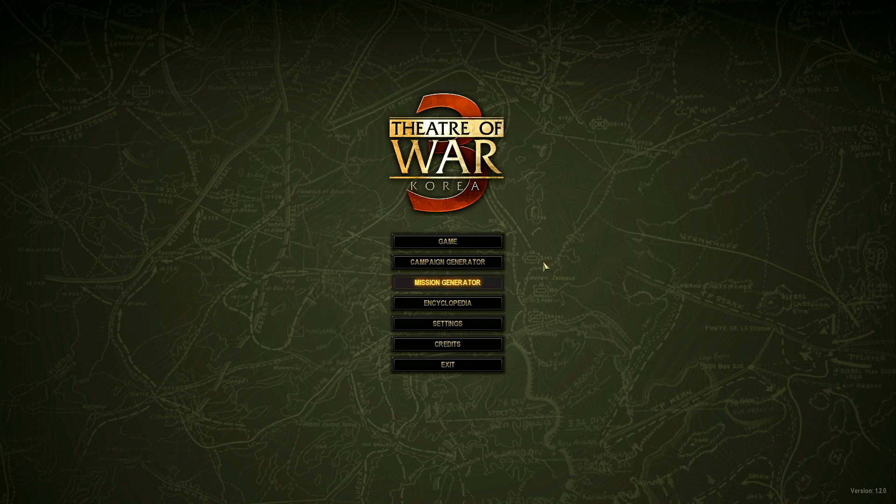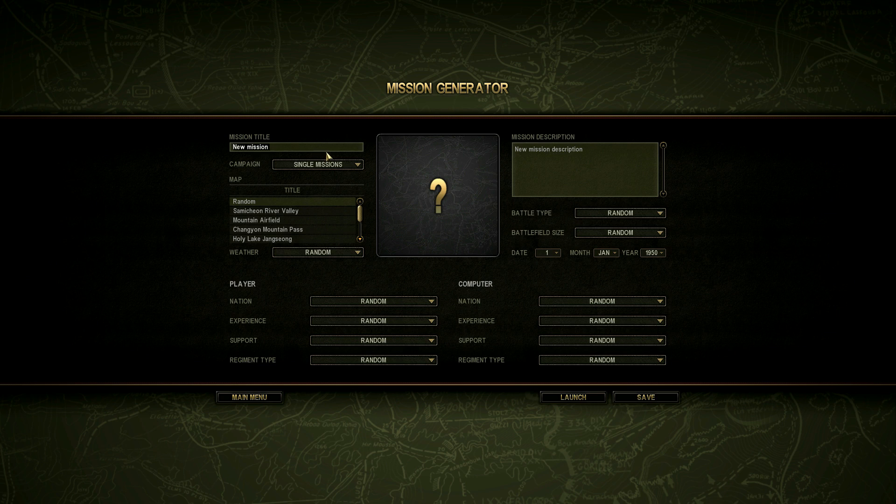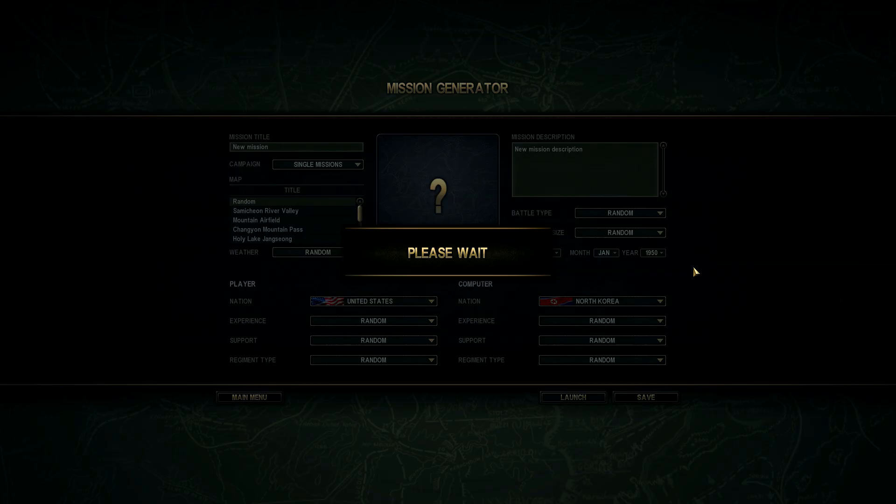We're gonna go to the mission generator here. This has a campaign mode that's pretty good. We're just gonna do a random mission here, and it will be United States versus North Korea — classic Korean War, obviously. I don't really care about the other settings. We'll hit launch. You get a really nice long loading screen with this game, so be patient.